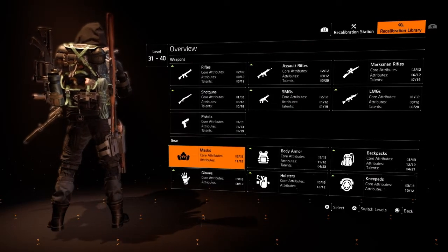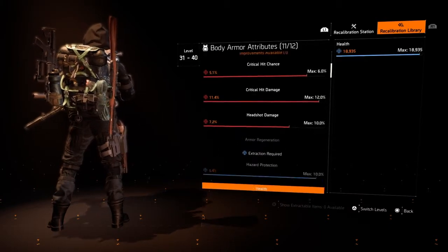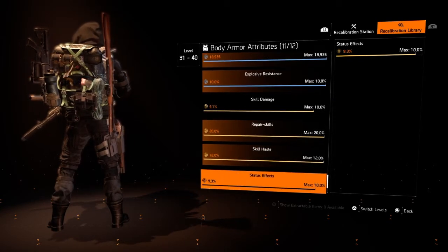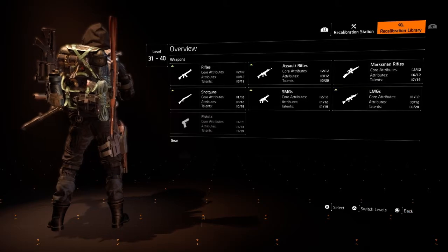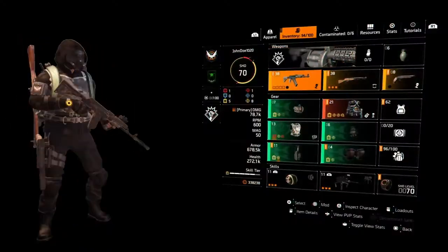This chest piece has repair skills at 19%, so it's another added attribute. But all my repair skills in the library are already at 20%, so the one in the library is higher — it won't let me extract that one.